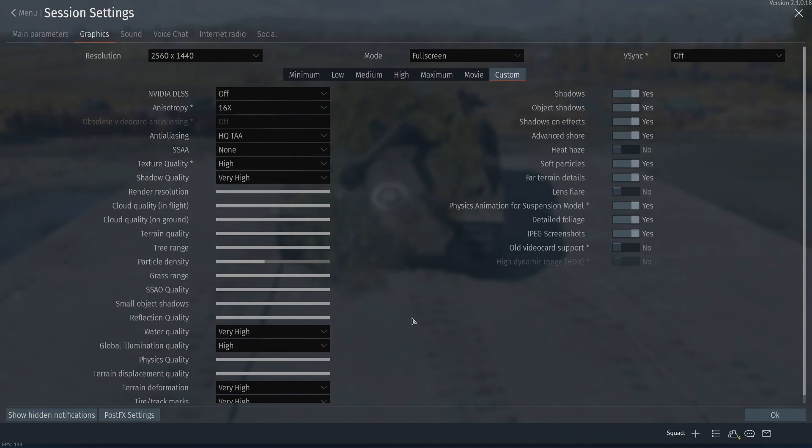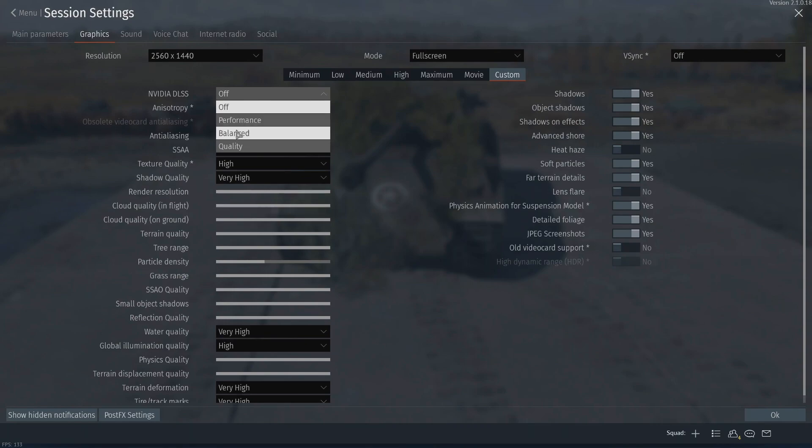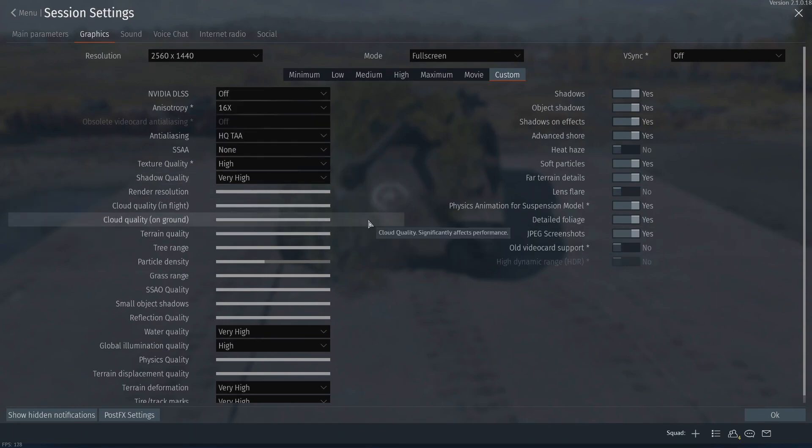The base settings are texture quality high, shadow very high, etc. Then I will turn DLSS on. I'll do performance, balance, and quality modes. I'll do that for at least two of the in-game benchmarks, just for the sake of comparing how they look and what the differences are in performance — and hopefully you can extrapolate what kind of difference it'll make on your own system.